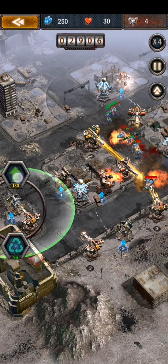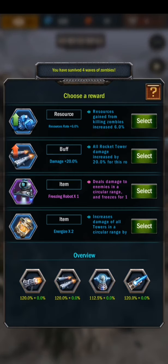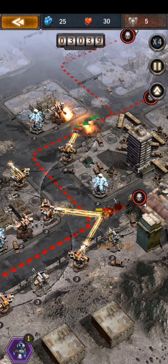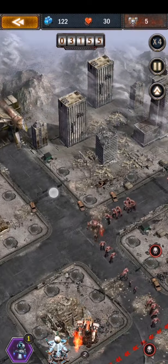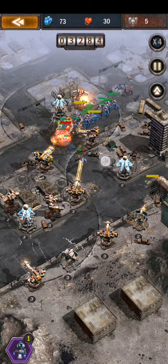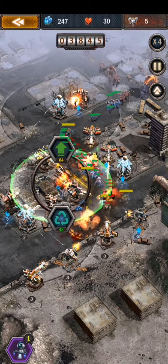I didn't get the bad reward yet. I won't take the 6% — that won't help much this round. Maybe I'll need the freezing robot, so I'll go with the freezing robot. I'll upgrade my machine gun here. On the next round I think I'll make it impossible for enemies to pass through — I'll put another one here.